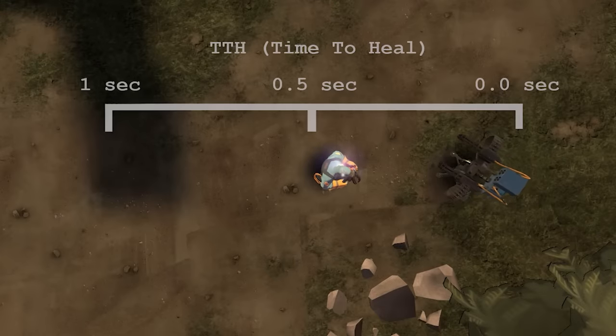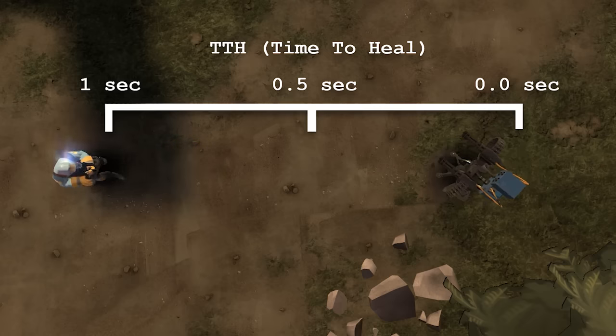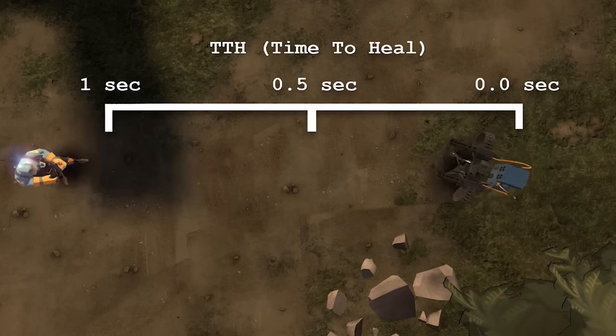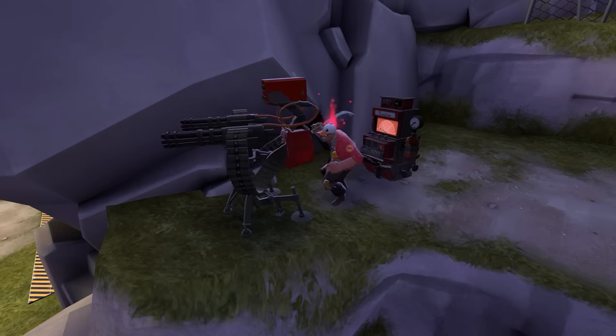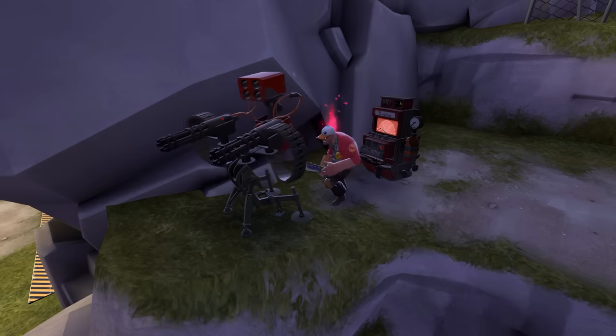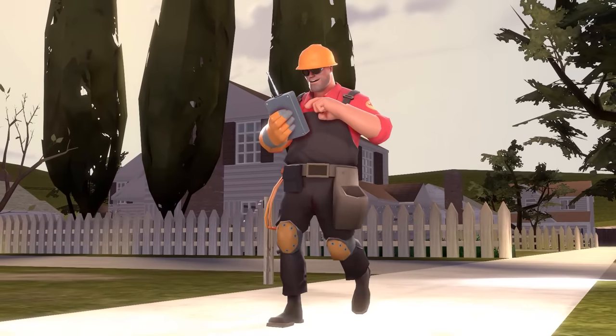A big pain in the neck when it comes to playing stock Engie is that once you dedicate yourself to a place to set up, you're pretty much chained to the 10x10 foot space around your sentry until your stuff gets destroyed or you decide to move your base. Not only is it boring to babysit a sentry nest, but it's actually putting you at a huge disadvantage. Believe it or not, walking around is good for you.